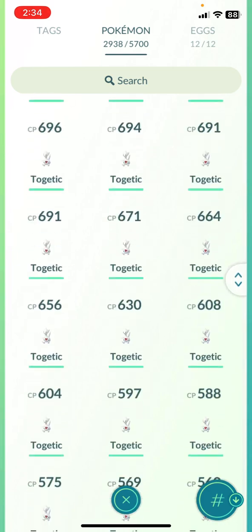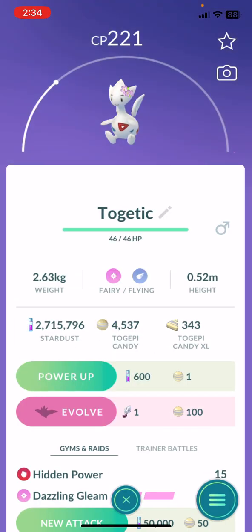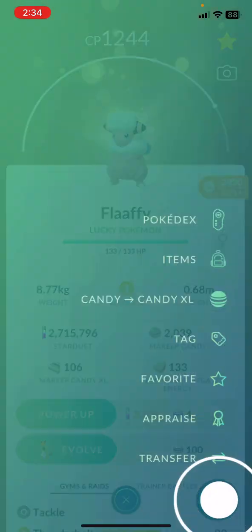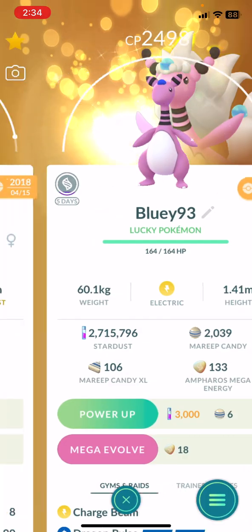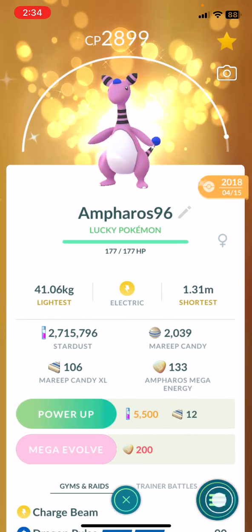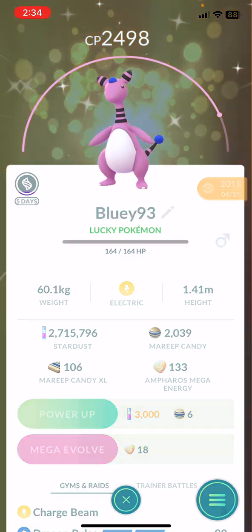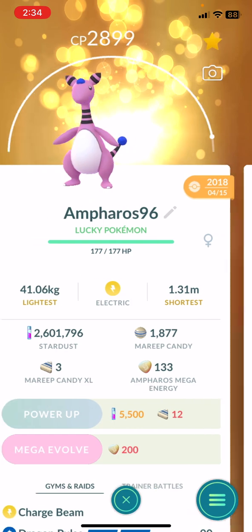Hoothoot, Togekiss area — I have to max all these to level 50 because I'm barely there. I can power one. My Mareep — this was actually pretty good at 93. My Mareep are pretty much good. I think 90 was the one I was making, but the 93 is even better than the 96 — I'll just give it to the 96. I have not even maxed this bad boy out either. Wow, disrespectful.